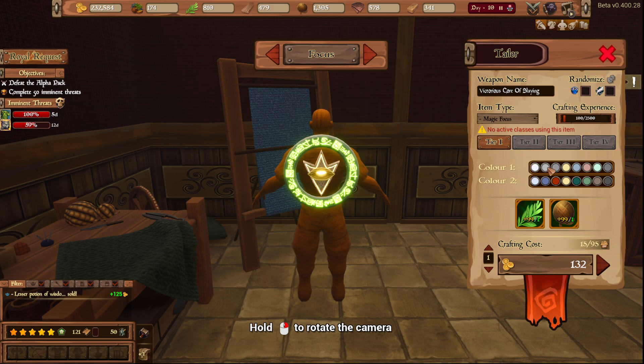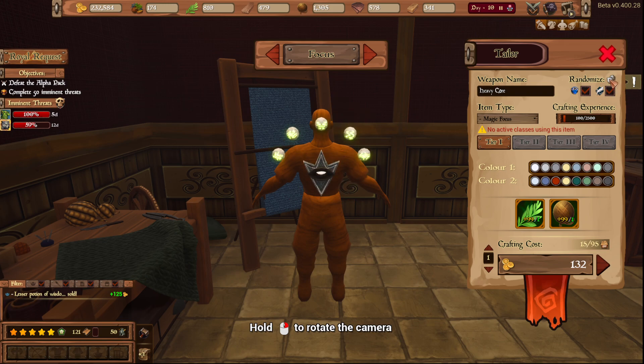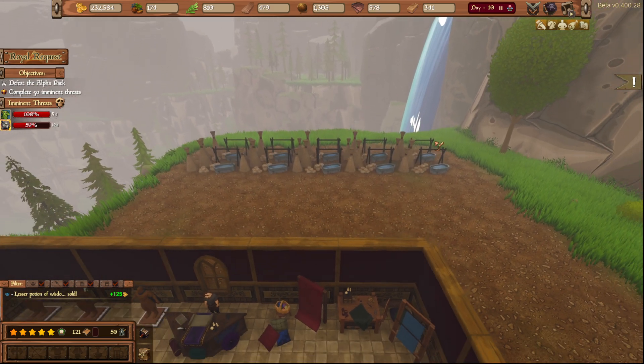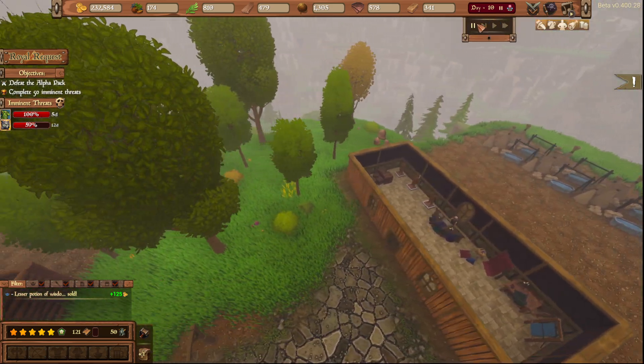Let's look at the color options. All those look really nice. But we don't have anyone who uses these yet, so let's go ahead and let the game unpause and we'll go on the slowest speed.